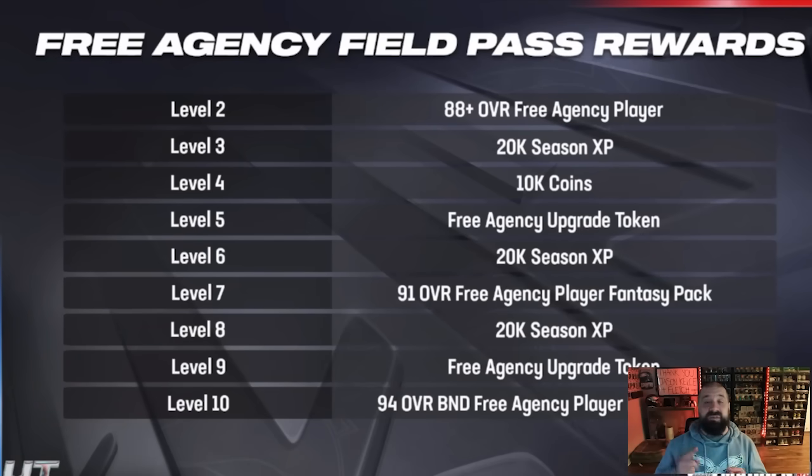No Saquon, no Bryce Huff, no CD, no Xavier McKinney, no Russell Wilson — there are a ton of bigger name free agents that did not get cards. This is not going to be a multiple-part promo; maybe they'll surprise us with some additional LTDs. We do have a field pass with upgrade tokens for the Kendall Fuller card. I'm not mad about no free 97 at the end of the field pass because: one, it looks like a small field pass that includes season XP, and two, we get a free 97 from the welcome pack. In this one-week promo we get a 97 and a 94 for free.